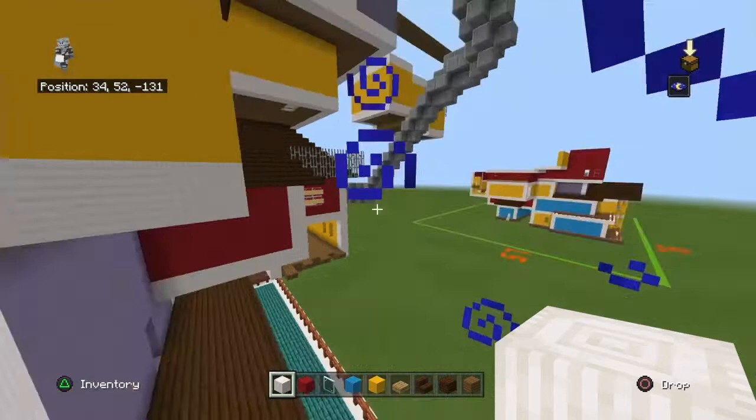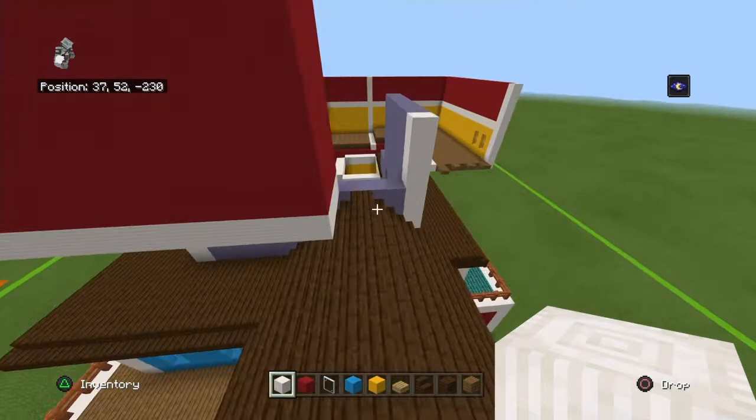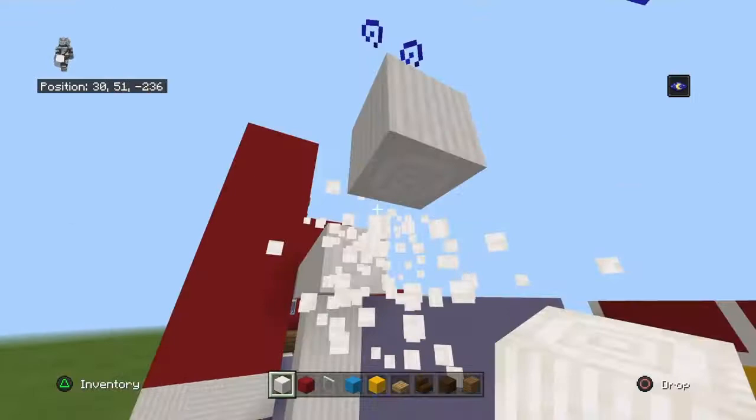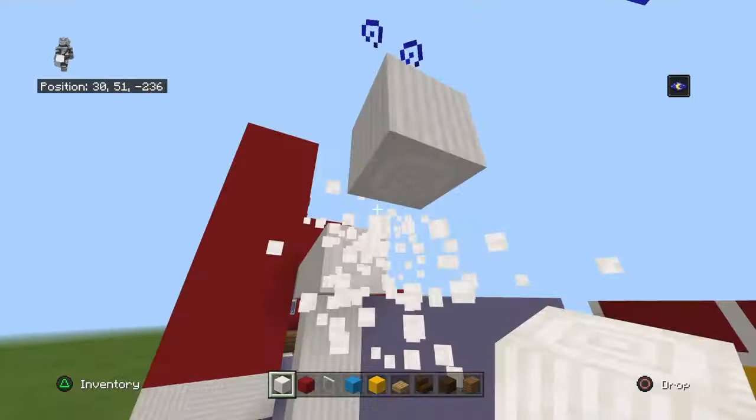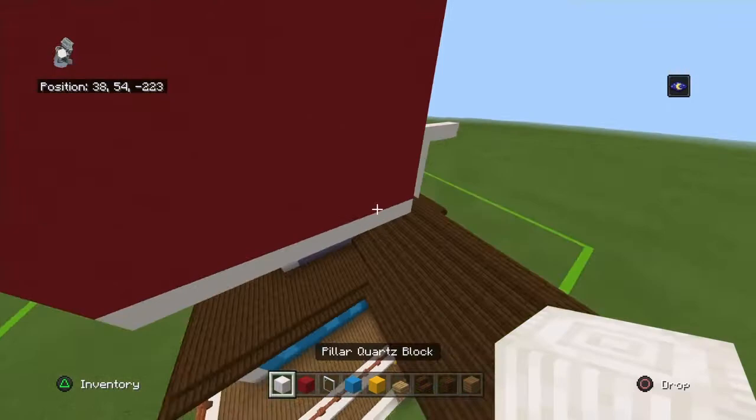Where you have this pillar quartz right here, you want to bring it up by one, then left and right by three — making sure the far right block is vertical. I want to double check that because I feel like my brain just died. No, it was three — cool. And I also want to double check this to make sure that it is four, which it is.